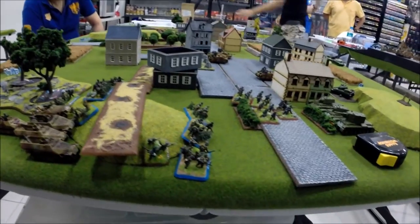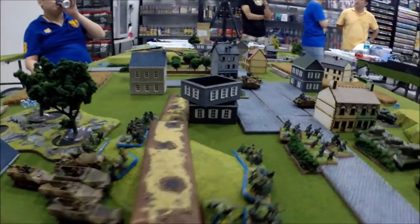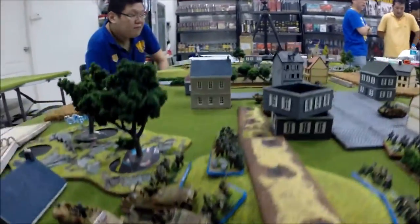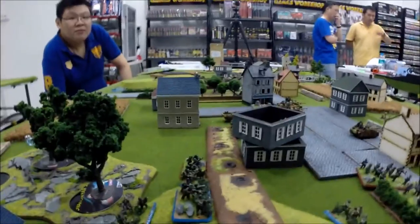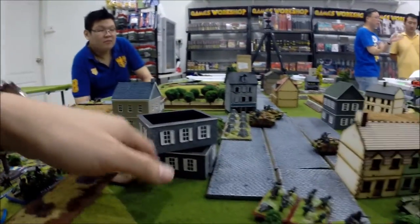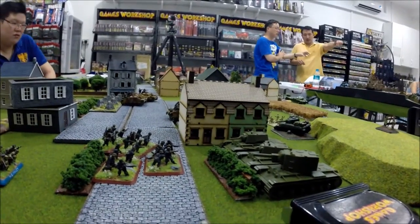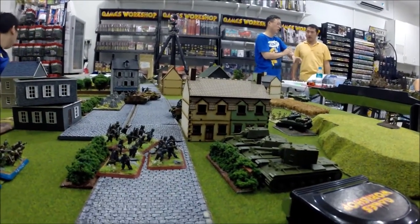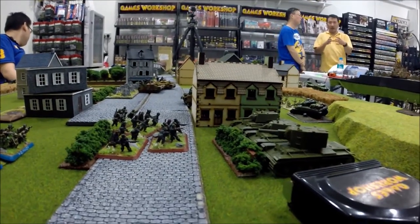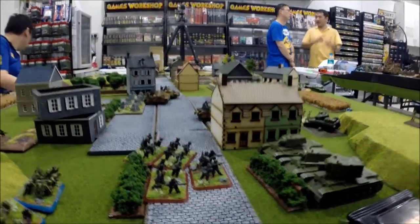In Turn 2, after the end of movement, the German infantry have dismounted and passed their skill tests, making it all the way across. Four teams did fail, which was unfortunate at 3+, but the infantry team that made it across has decided to take its chances against the KV-8s. Hopefully they break through this turn, because with the next turn coming, the flamethrower tanks are going to wipe them out.